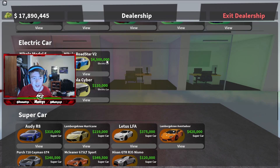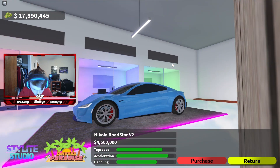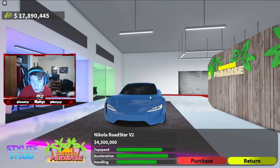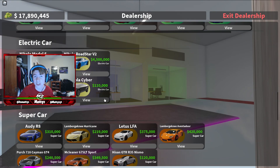So to start this video, they added the new Tesla Roadster. Check this bad boy out. This thing is pretty pricey though — $4,500,000. It looks cool, but I heard it's really slow, and it really is because I did test drive it. It's not amazing, so I'm probably not going to buy it.